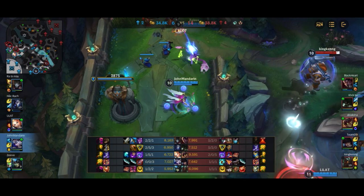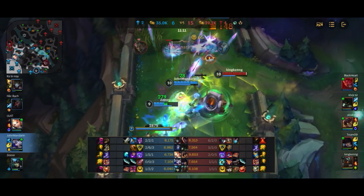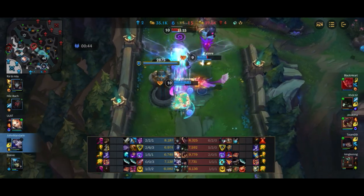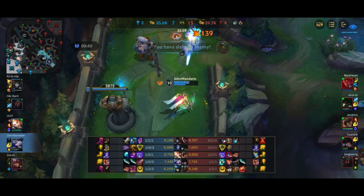We really need to try to deny that last dragon to prevent them from getting the Ocean Soul. In this particular game, Nautilus goes in again, gets CC'd under tower. I stun him under tower as well. This time he's going to have a much harder time escaping — we auto him down and he goes down.